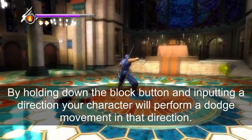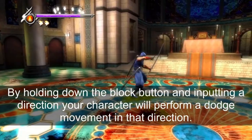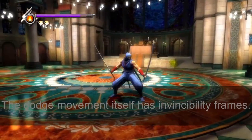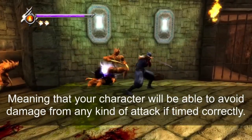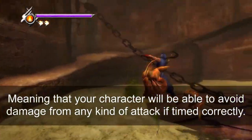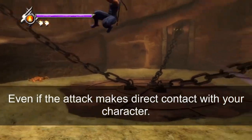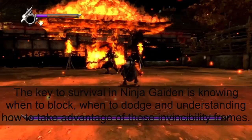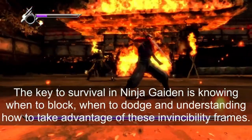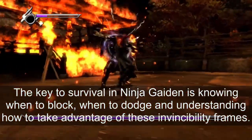By holding down the block button and inputting a direction, your character will perform a dodge movement in that direction. The dodge movement itself has invincibility frames, meaning your character will be able to avoid damage from any kind of attack if timed correctly, even if the attack makes direct contact. The key to survival in Ninja Gaiden is knowing when to block, knowing when to dodge, and understanding how to take advantage of these invincibility frames.